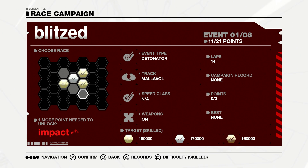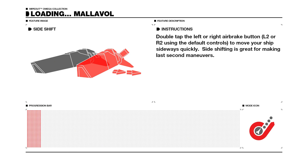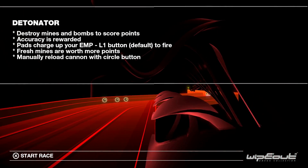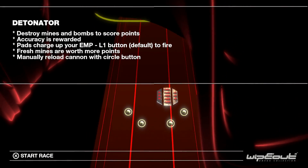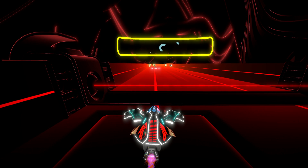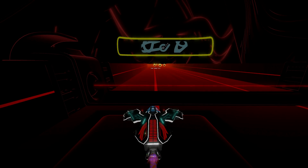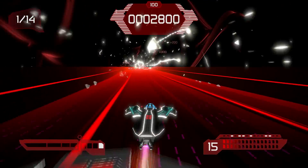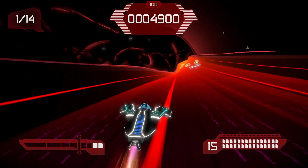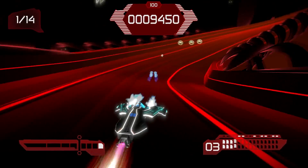Okay, what's a detonator when it's at home? I really don't even know what this is. Let's try it. I really don't remember this one at all. 'Destroy mines and bombs to score points — accuracy is rewarded. Pass to charge up your EMP, L1 button default to fire. Fresh mines are worth more points. Maneuver reload with circle button.' I'm going to need a run here to realize what the hell I'm doing. I just had a practice run to see what it's like, and I'm into it now. I know what we're doing — we're shooting the bombs. I got to reload with circle, and there's 14 stages.